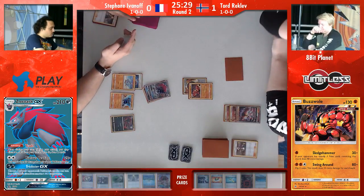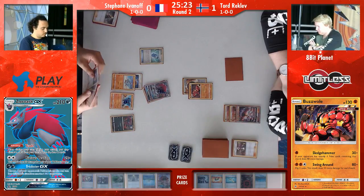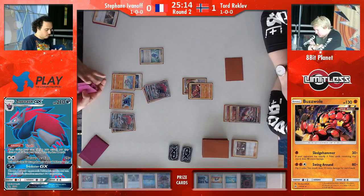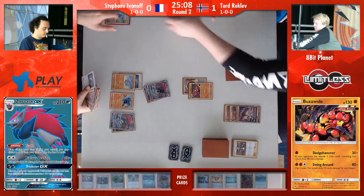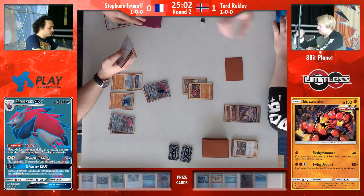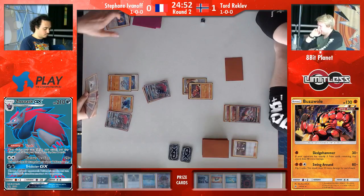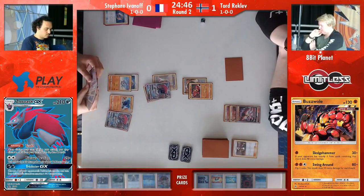Although Tord's board state looks lacking, he's still in a really comfortable position. Stefan only taking one prize card off that Buzzwole. Tord only needing one more energy in order to start using his Knuckle Impact attack and his Absorption attacks. It's just fighting-to-dark — does not seem to be working very well for Stefan this round. So we now have two Zoroarks in play. Even though Stefan is able to attack here and take the knockout, he does play one Kukui, so at some point he can take a knockout on a non-GX Buzzwole — but this is so strong.